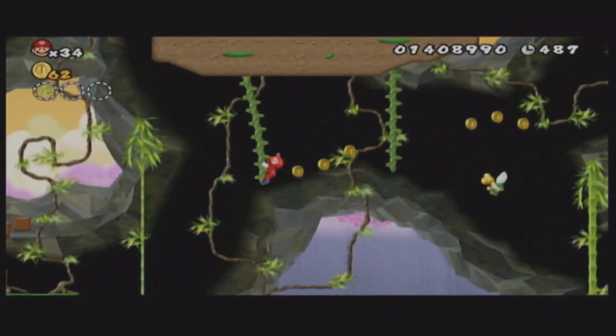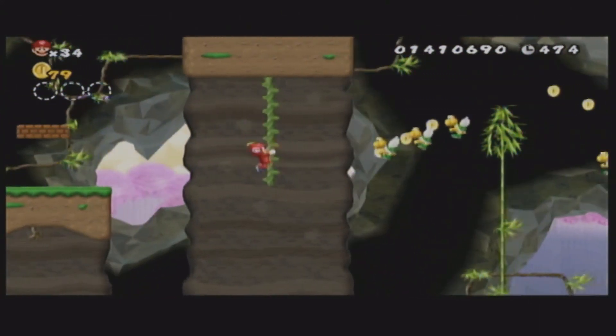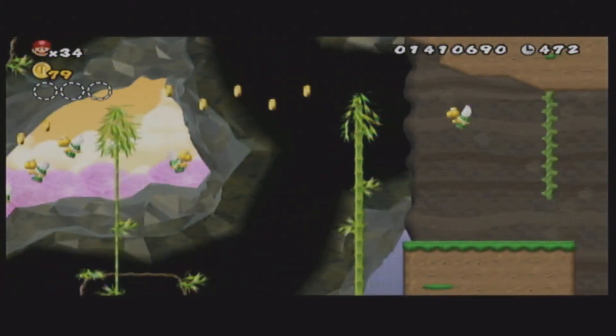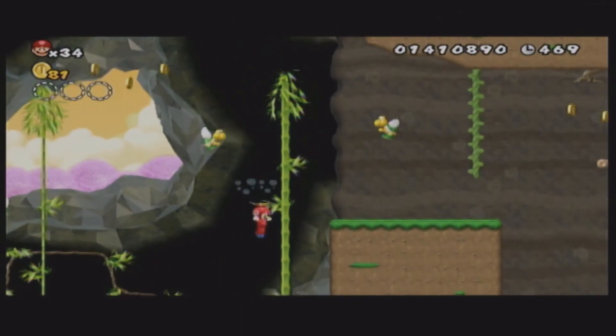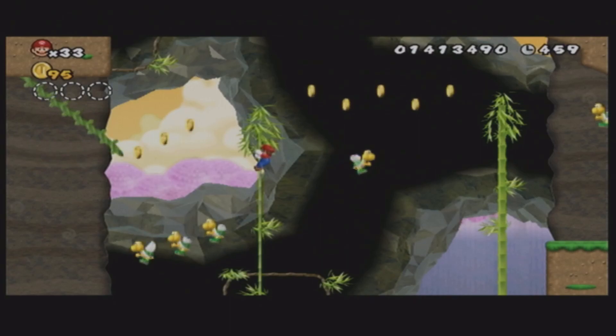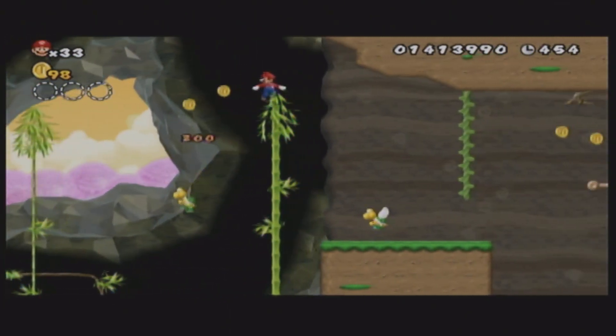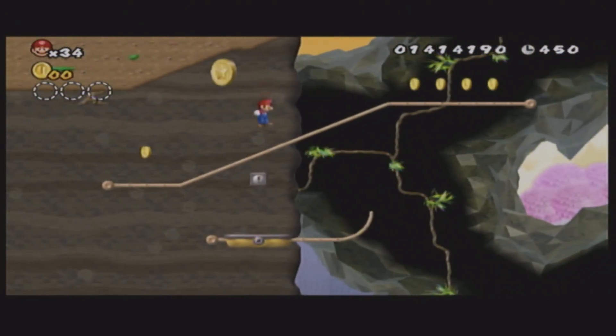Next level. We start off on a bridge and get one of these. I can tell this world is really going to use them. We start swinging off some vines — this is called Vine Chasm, so I'm guessing we're in a chasm and will be swinging along vines. Now we're going to have to make a sick jump here. Oh yeah, and we swing right up here — look how sick that was.